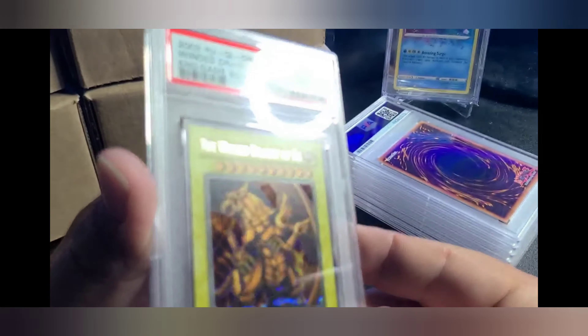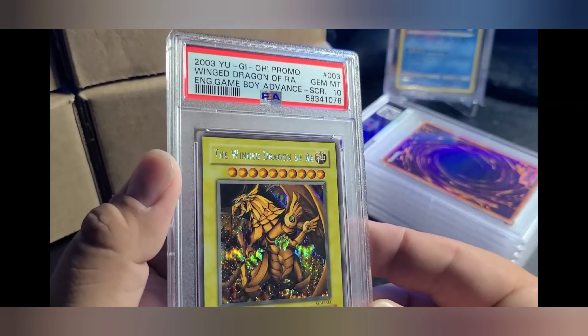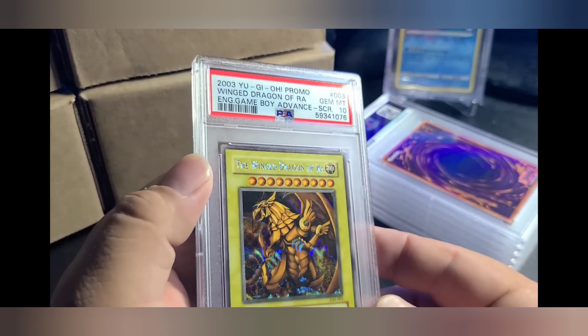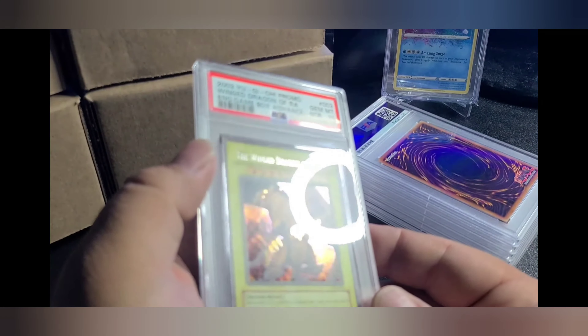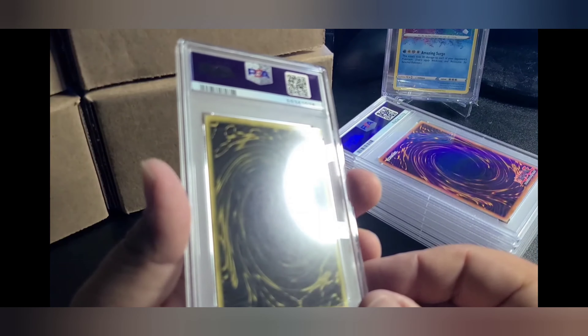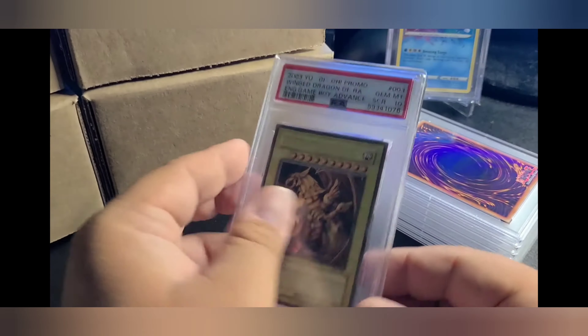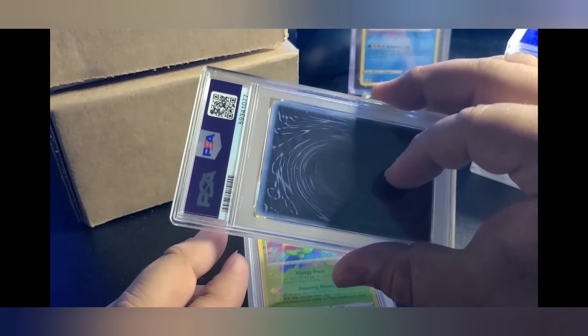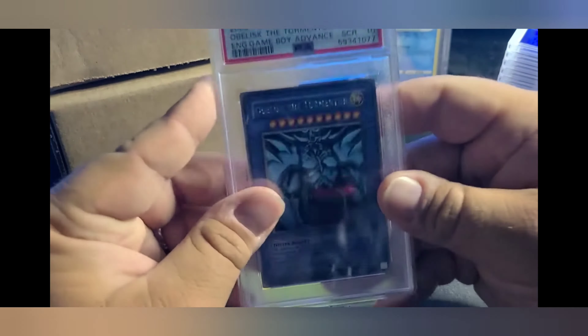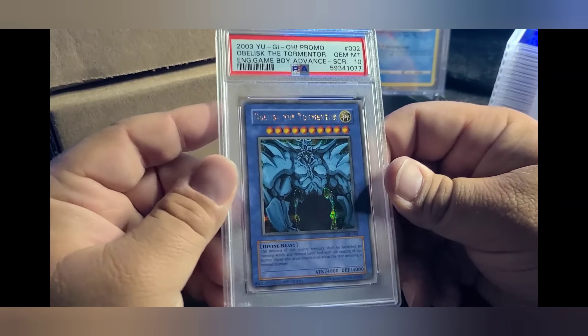You could probably tell what this is — this is one of the God Cards. PSA 10 Wing Dragon of Ra from the Game Boy Advance. This is insane — this came from that 200 collection. The condition of those cards — they should not be this good. Obelisk the Tormentor, PSA 10. Absolute beast.